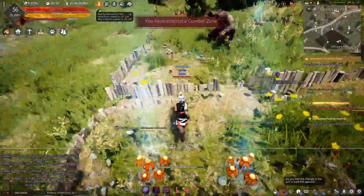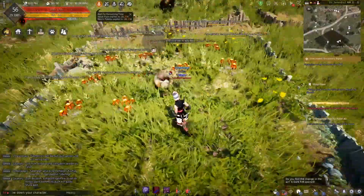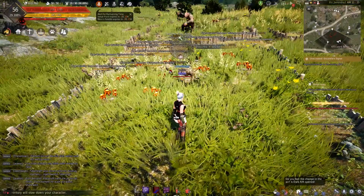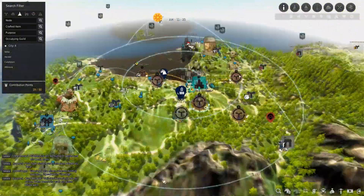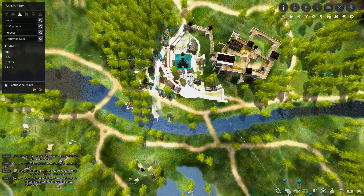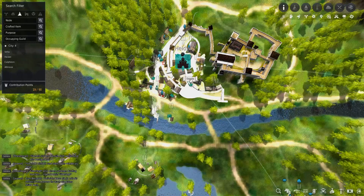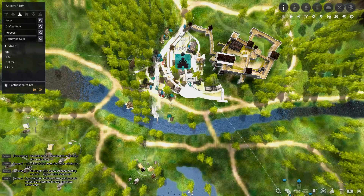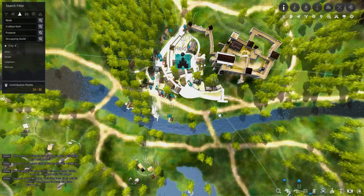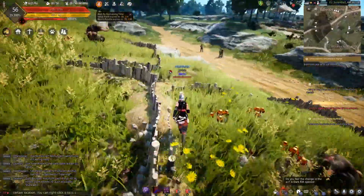I have farms — three of them, in fact. And in these farms are mushrooms. In order to get a farm, you need to head over to Heidel and see this guy — look for that little crafting tool icon that looks like a scythe or a hoe. Go there, and for 10 contribution points you'll get a fence. Place them down just like this.